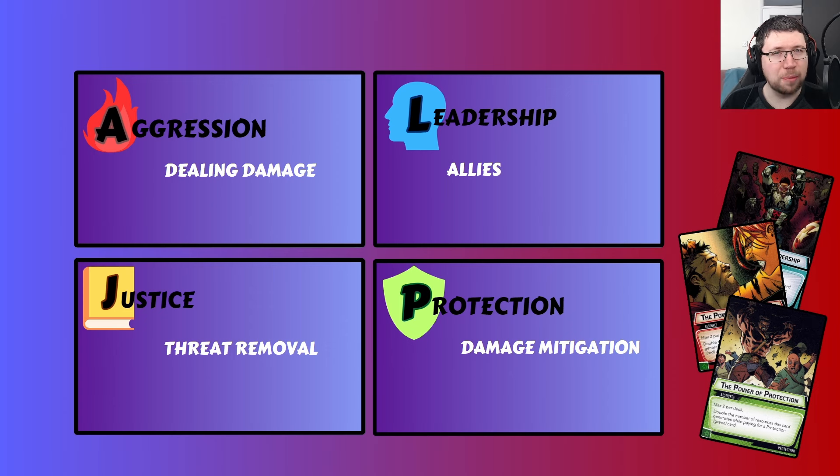First, I want to focus on leadership for a second, because being an aspect about allies really means being an aspect about everything. An ally can attack, it can thwart, it can defend to block an attack — it can basically do anything it wants at any time. With that in mind, let's go into some of these aspects in a bit more detail.